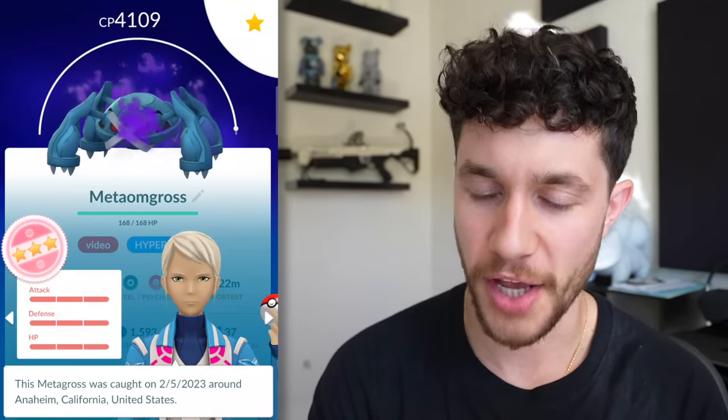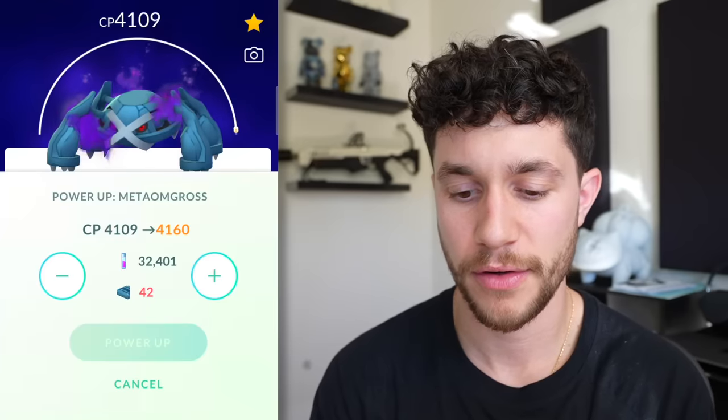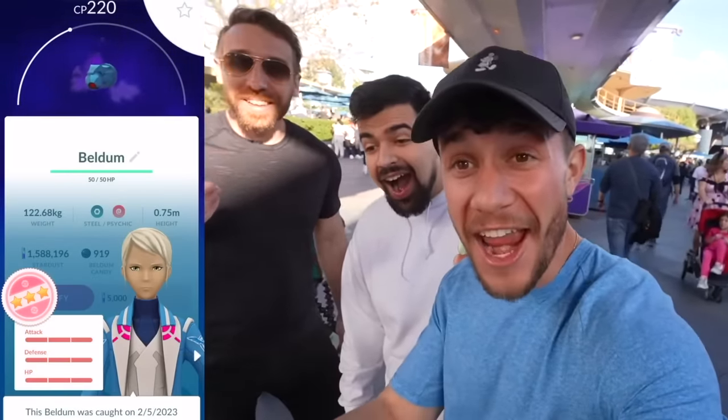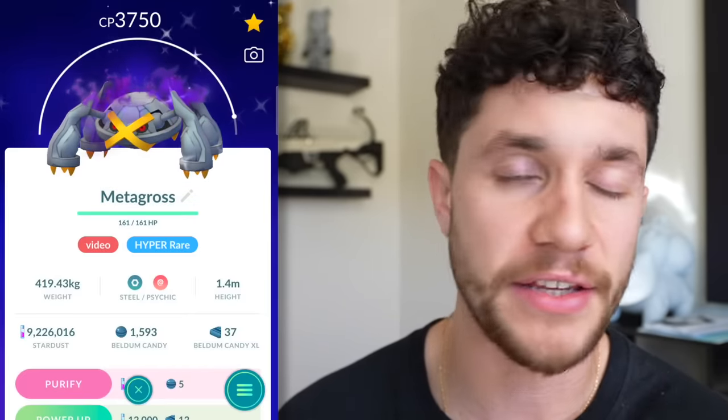Here is arguably my rarest Pokemon. This is a Shadow 100% IV Metagross - I caught this during a trip to Disneyland and I will never forget it. I'm still working this thing to level 50 - this is actually my only Shadow 100% IV Pokemon I have ever caught. And in the same day, I was able to get the Shadow Shiny Metagross too. So I have the Shadow Hundo and the Shadow Shiny. This is actually one of the most meta relevant Pokemon in the game - it's the best Steel-type attacker, even better than the Mega Steel-type attackers. Both as a Shadow Hundo and a Shadow Shiny, easily some of the rarest stuff.